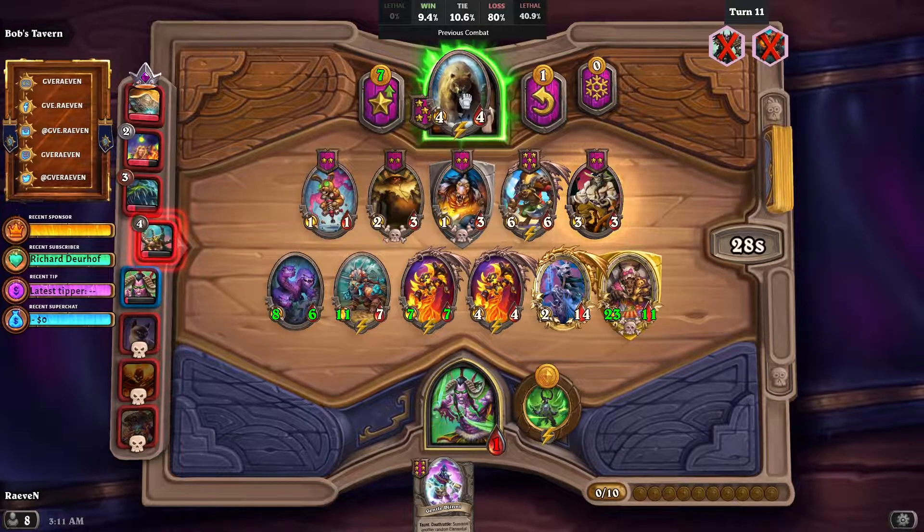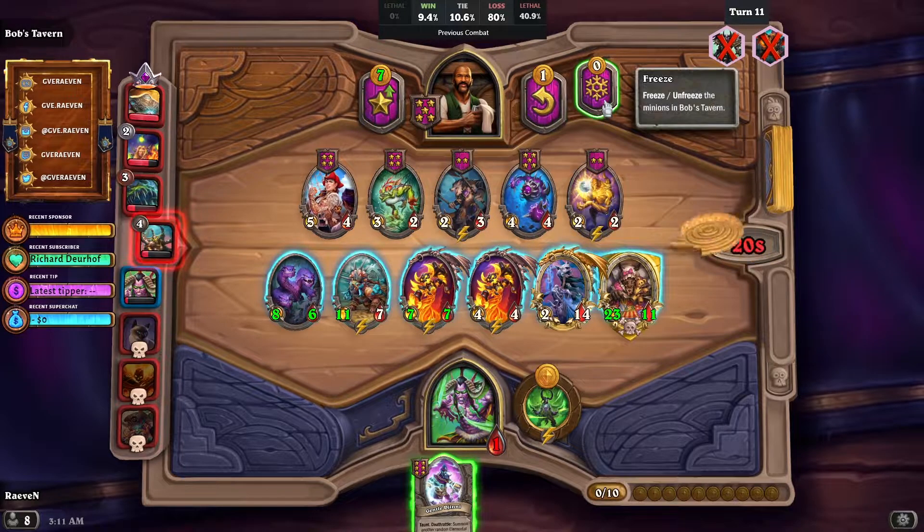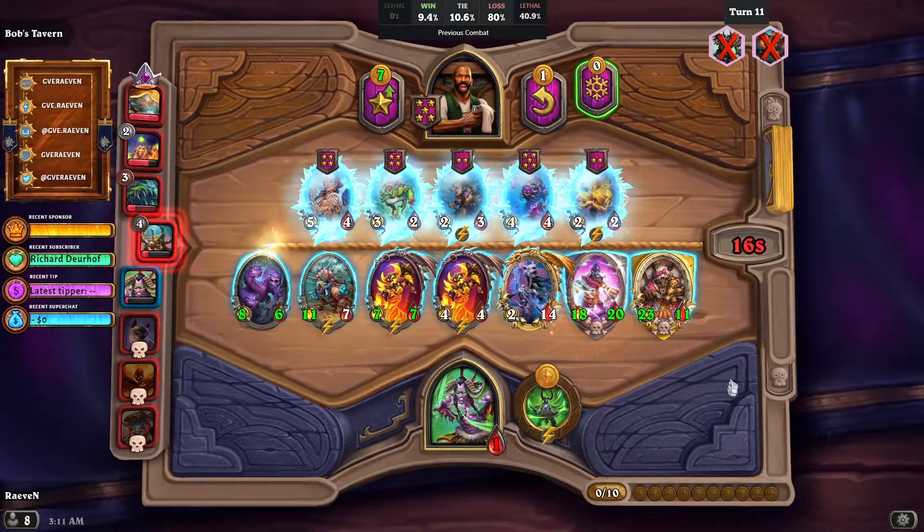And since it is taunted, it will surely die first before the Baron. Let's let go of the Mama Bear and hopefully we can buff someone. I'll freeze for that — that's actually plus ten plus ten. This one is plus twelve plus twelve. It buffed itself, but I think it's okay.